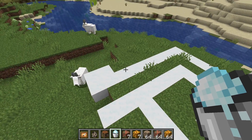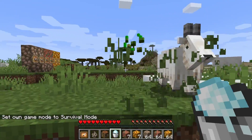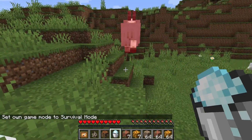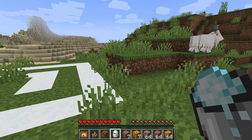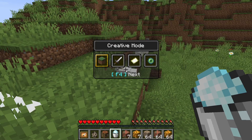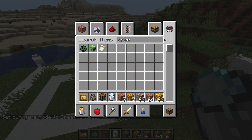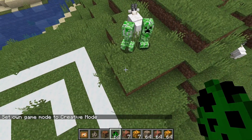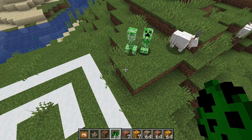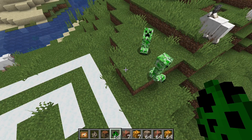Goats will apparently ram anything that moves — this is not true as far as I can see. Even going up and hitting it, it is not interested whatsoever, so that update did not work out. Reapers are apparently scared of them, though they don't look too scared to me.